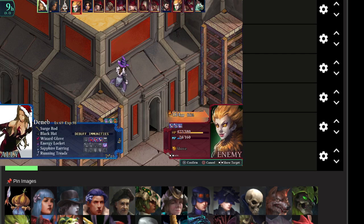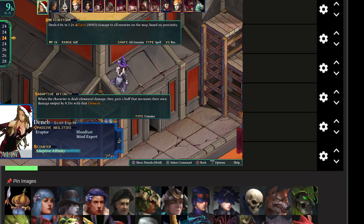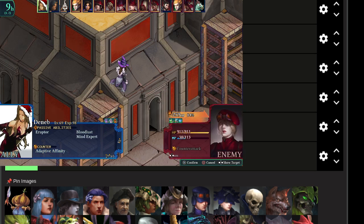This isn't exactly perfectly ideal circumstances, because she doesn't have the range to reach everything on the map. But what we're looking at here is a situation where she's got an Eruptor active, already getting that bonus. She's got Bloodlust active, which increases damage based off her health — her health is practically bottomed out. As well as Mind Expert and Adaptive Affinity active, which gives her another 35% power with that particular element. And even so, she ends up doing a pretty good number across the entire map.